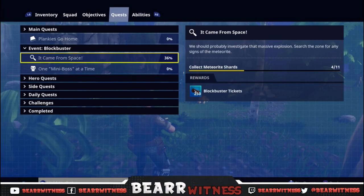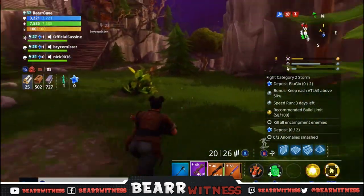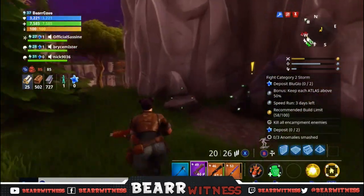The first thing we're going to be doing is covering the first event, which is the Blockbuster event, and the first mission is called 'It Came From Space.' All we have to do is collect 11 meteorites — I've collected four — and we're going to show you guys what those look like so you know what you're looking for.